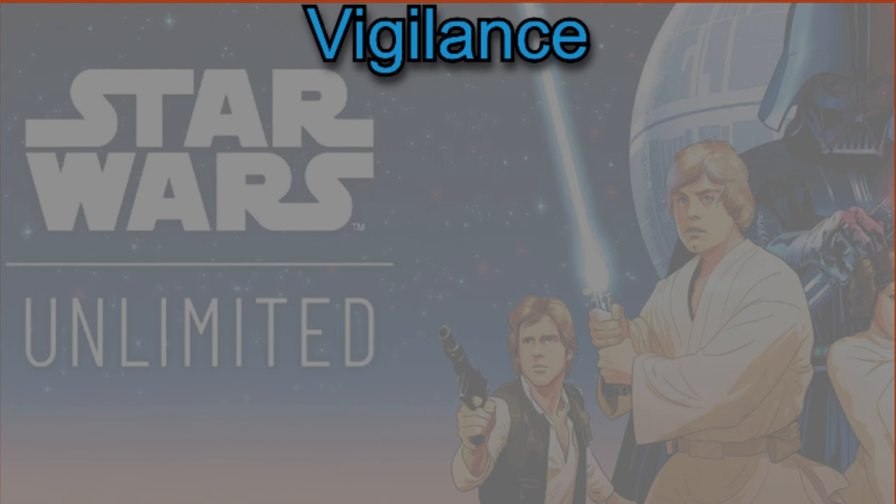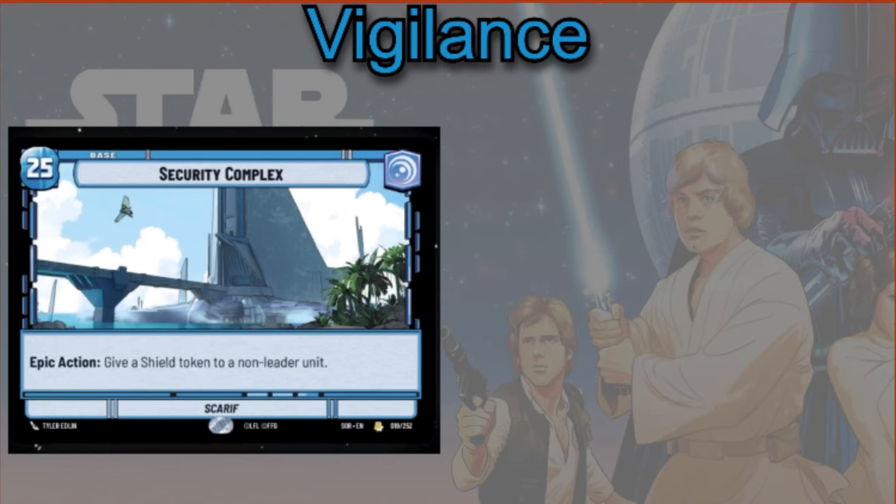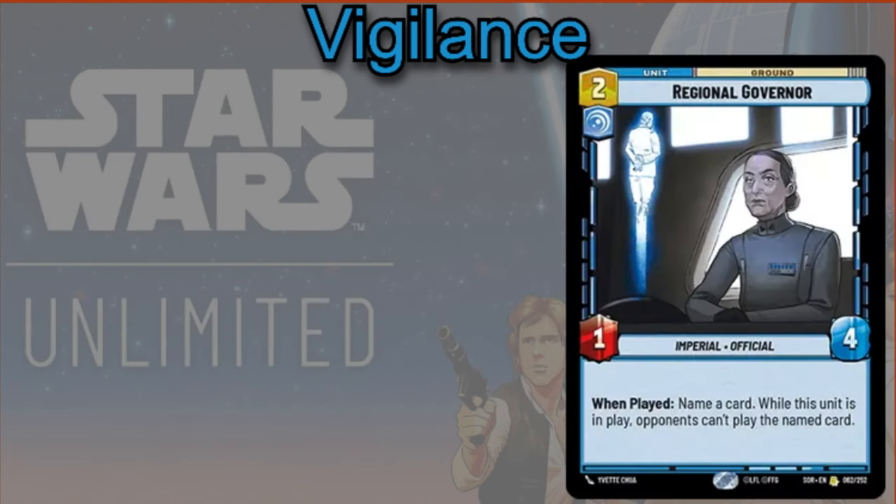You can also play him on Vigilance. In terms of your base options, Security Complex is obviously a good option, but Capital City is fine too — depending on whether you want that extra shield or the extra health. You can play Regional Governor, one-four, two cost. When played, name a card — while this unit is in play, opponents can't play the named card. This is an ability that most decks wouldn't be able to use well, but in Thrawn you have a little bit of information about what might be on top of your opponent's deck.